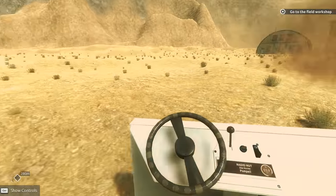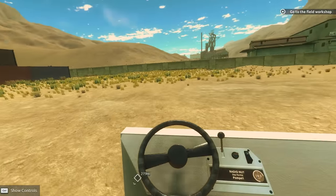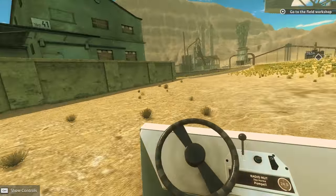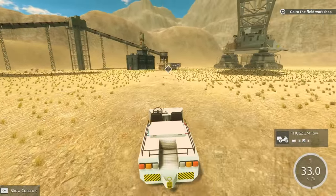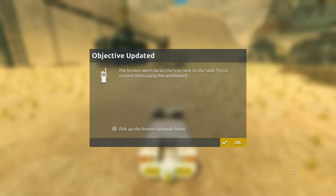Can we tip it? Get going - I bet we can. Take it off a sweet jump. Watch this trick. We might have gotten some air. So this is where we're supposed to go. Go to the field workshop - we could do that. Broken wires lie on a tray next to the tank. Try to restore them with the workbench.